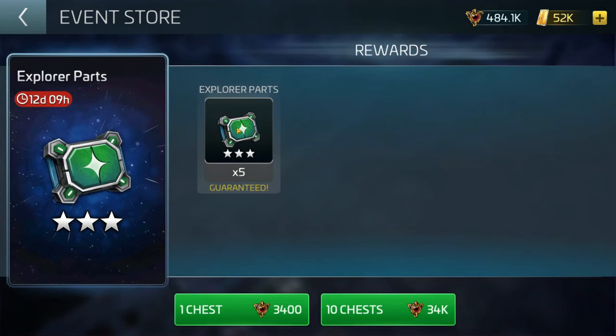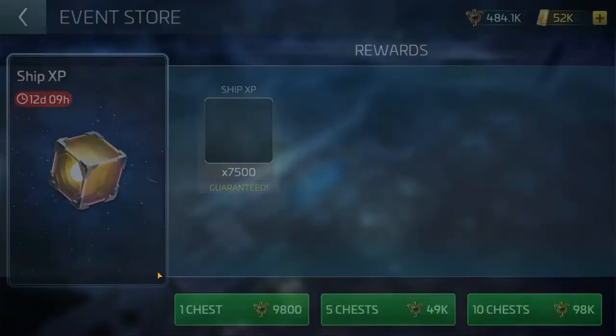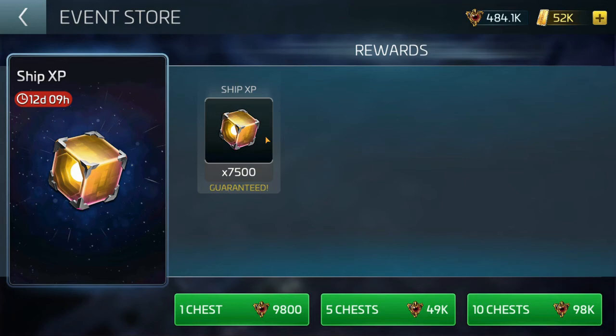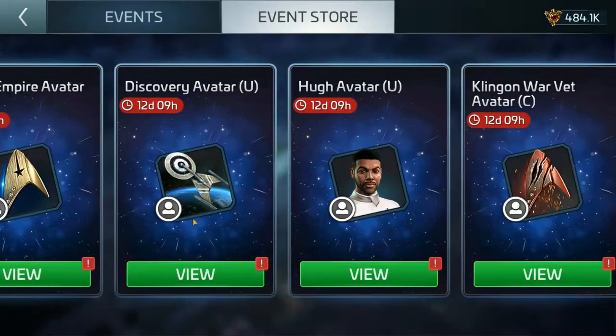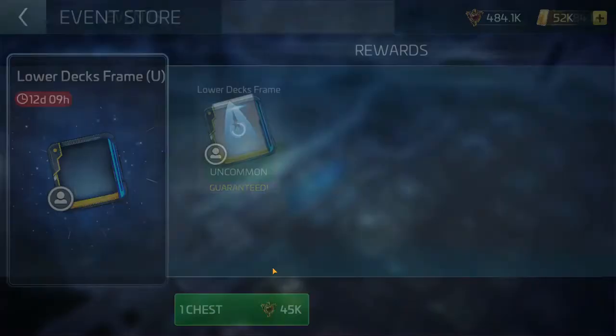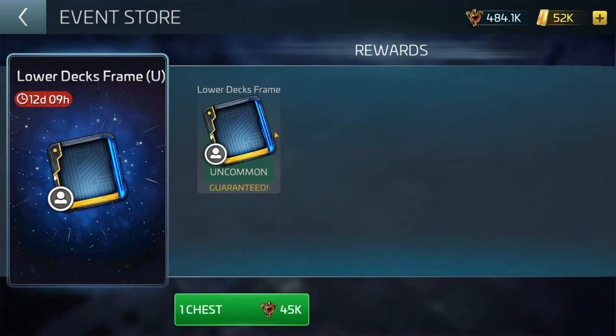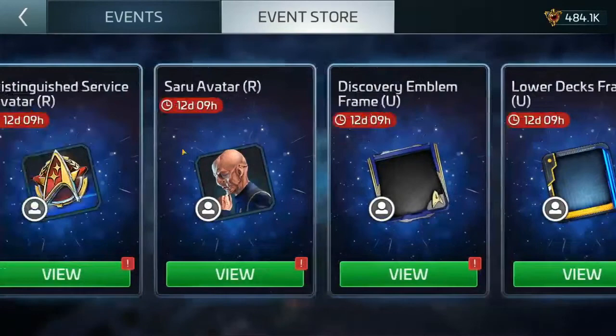Ship parts can always be gotten when your ships are damaged by spending latinum — five three-star parts for 3,400 credits. Just farm it. Ship XP — I'm not excited about this, but it is one of the rarer resources to accumulate. Down here you've got avatars — I really don't recommend spending your credits on these. For example, the Lower Decks frame: if you really feel strongly about it, go for it — it's your game, play your way. But I wouldn't spend my Terran slush funds on those.